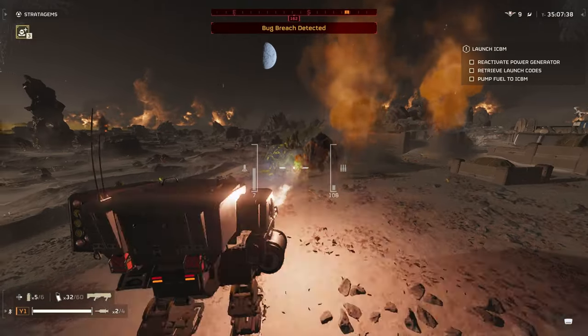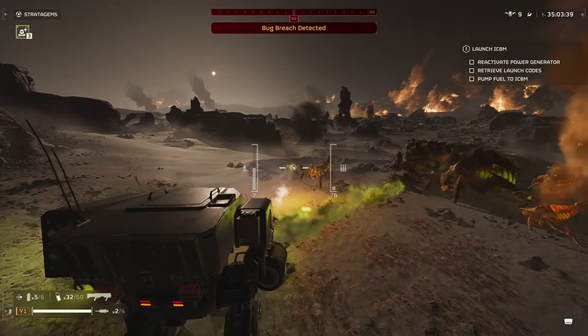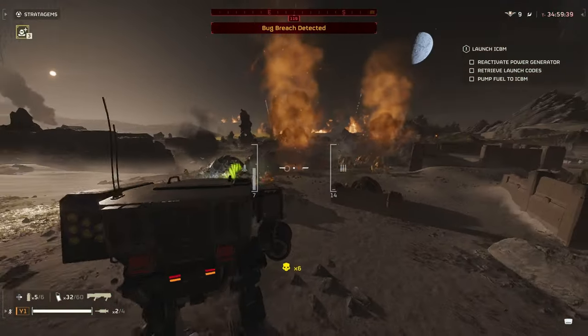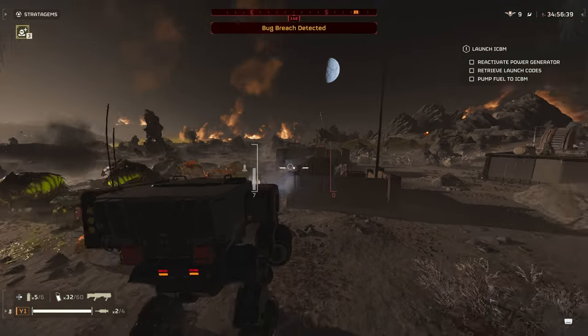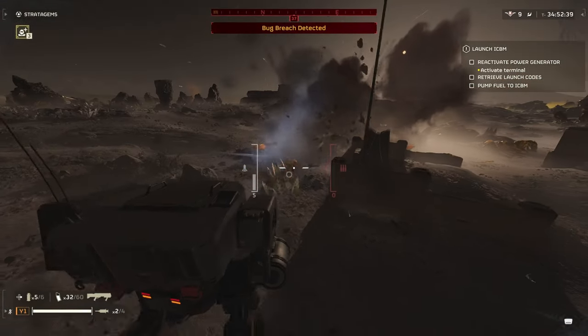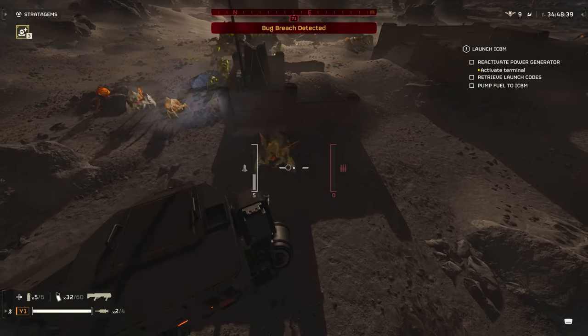This is going to be best at defending objectives, as it's quite slow and it won't be able to move across the map at quick speeds, especially if you're sporting light armor. Another thing to note is that in the first Helldivers, you could call in stratagems while you were in the mech. In Helldivers 2, that doesn't seem to be the case so far, so keep in mind that your support will be limited to what you can provide with the two weapons on that mech.